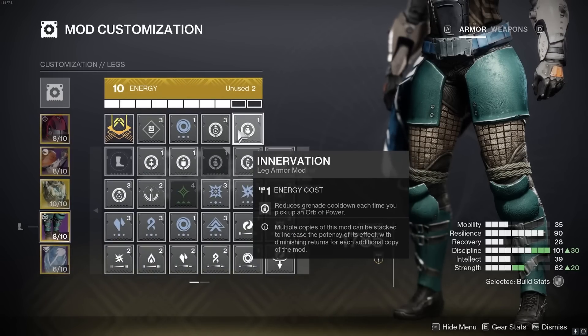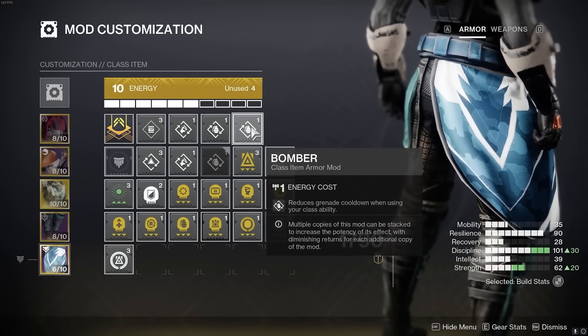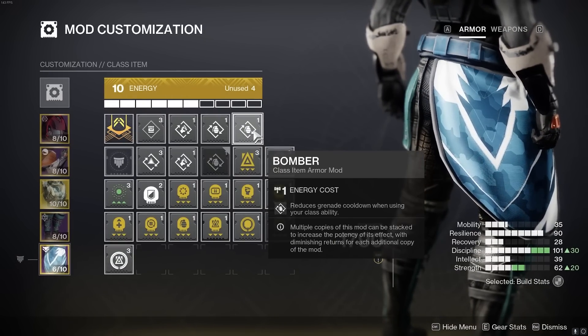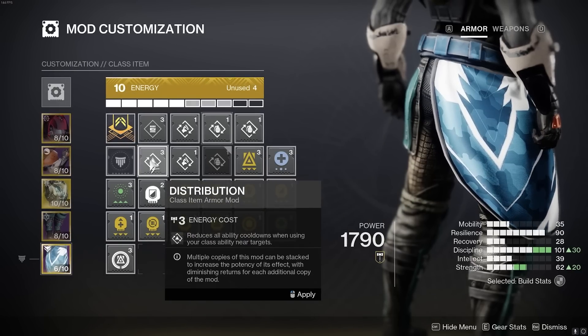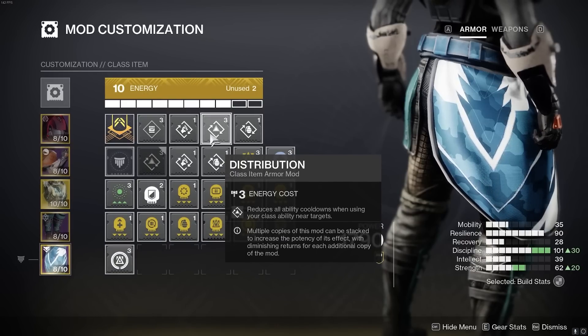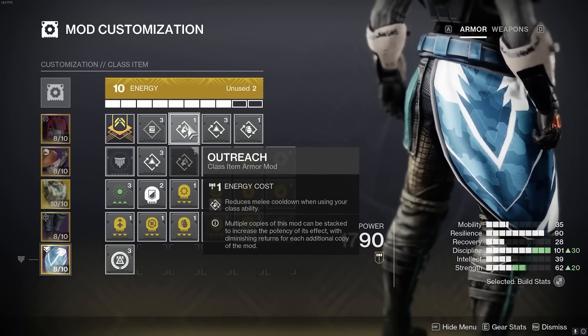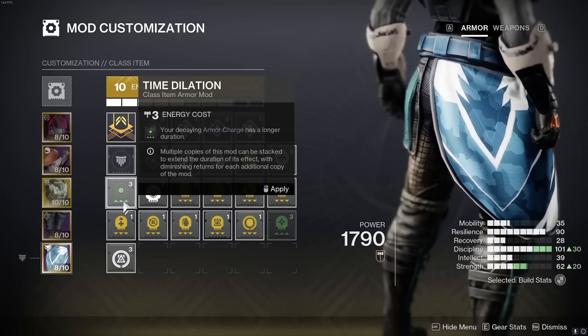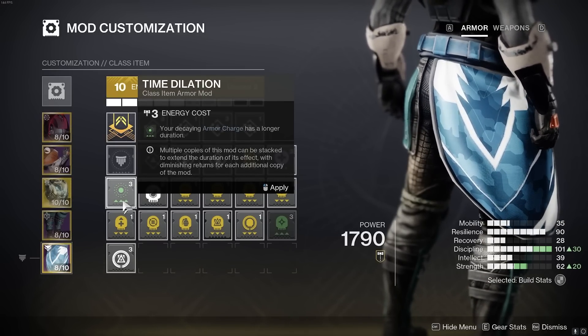Because of how often we're spawning orbs, I really like having cooldown reduction on the orb mods. If you already have your abilities back enough, you could just put on three weapon surges. For the class item, I went for two Bomber — one gives 12% grenade back, two gives 15%. I could probably swap one to Distribution and it'd be fine. Outreach also gives 12% melee cooldown reduction whenever we use our barricade, which is pretty good.